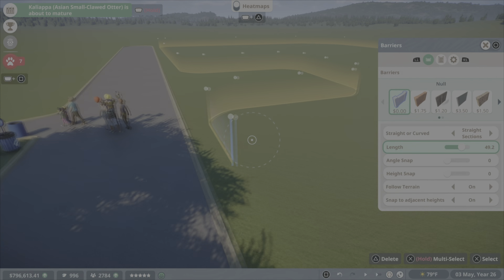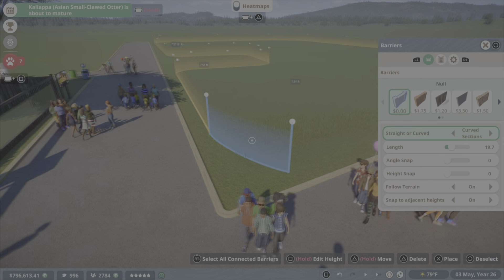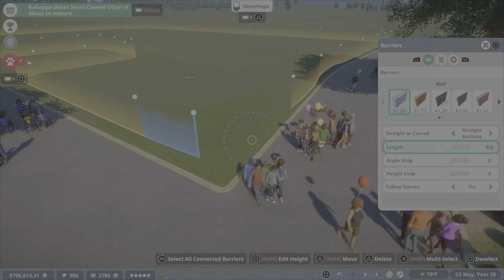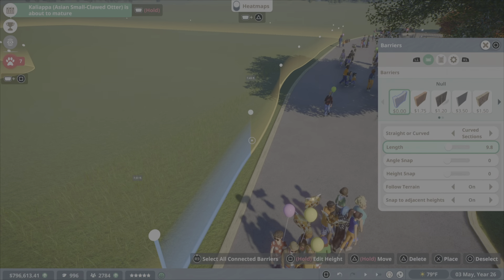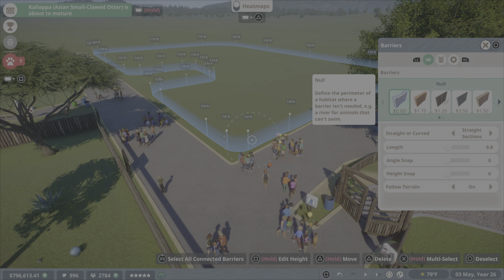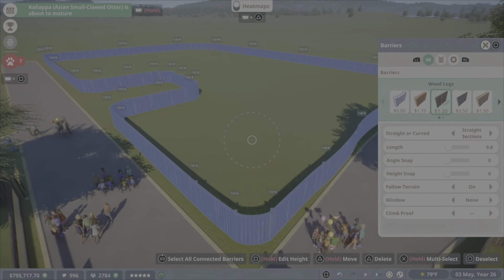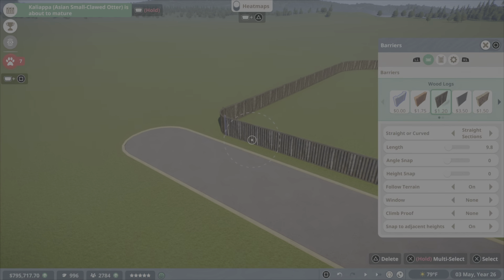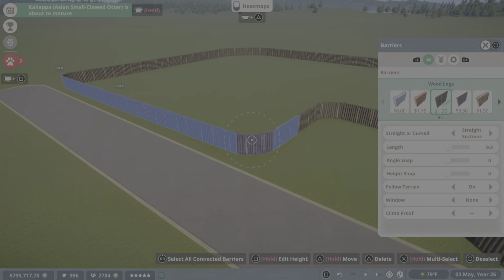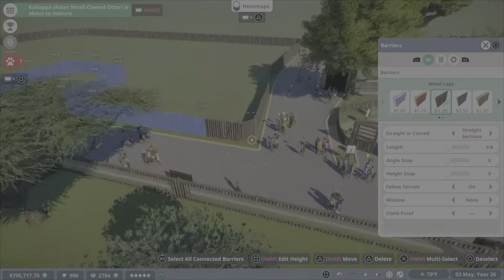Right before this, I rehomed the last two of the African wild dogs, so that's actually going to be the next episode — redoing that enclosure. Because I was going to do the lions first, I was going to wait on the giraffes, but the lions are very expensive — like 1,200 conservation credits each. So I was like, I'm going to have to just wait, because I don't have near enough to get both of them. You need at least two lions — one female, one male.